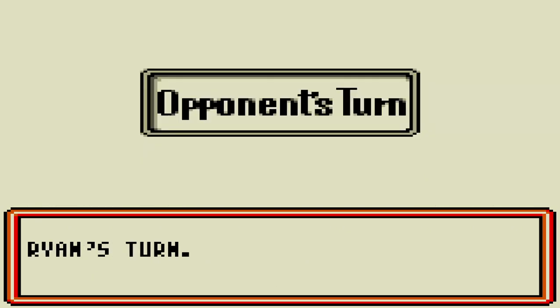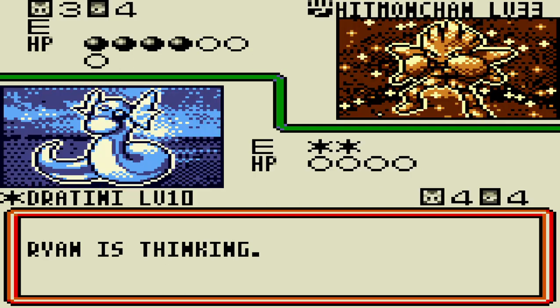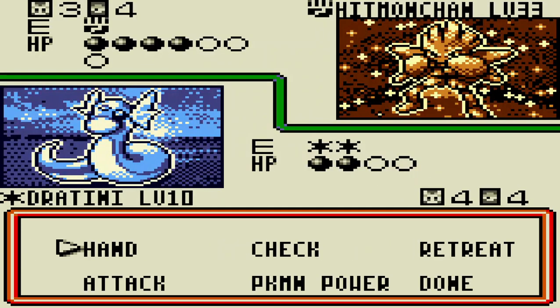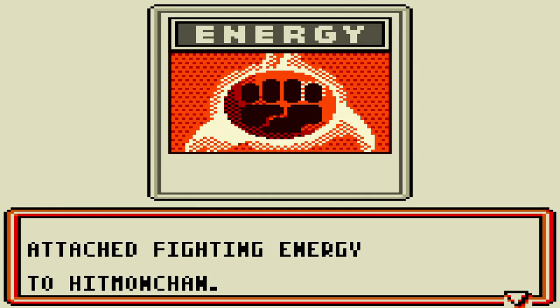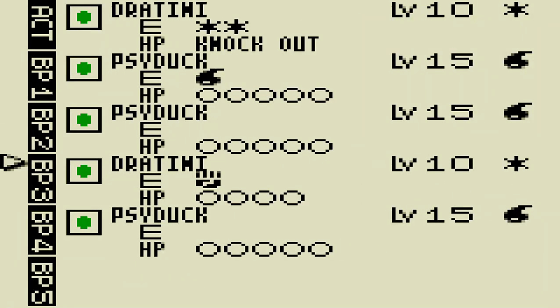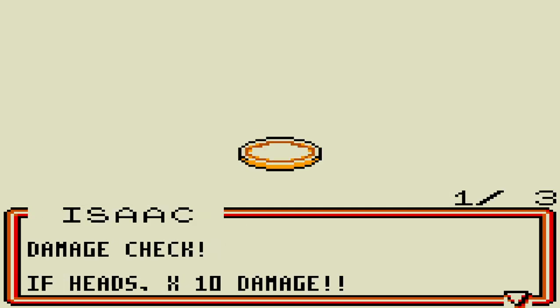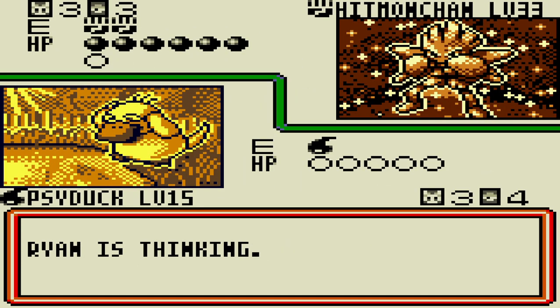Moving along, the only other things worth noting are the Challenge Cup and the various promotional cards we can potentially collect throughout our journey. It's really just a matter of keeping track of what you've got and going with the flow of who you can fight. If you're really into collecting cards, you can try restarting your game to see if you can get the Challenge Cup to open right off the bat. Entirely up to chance, but give it an honest shot.